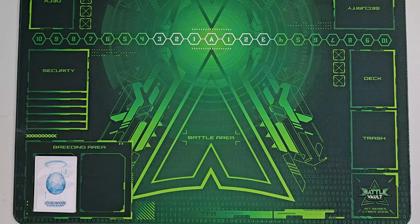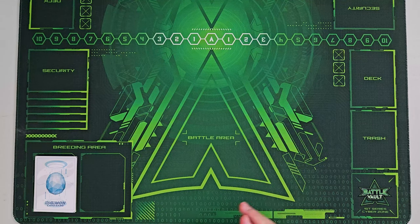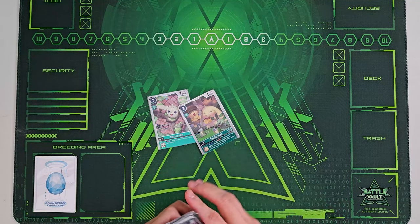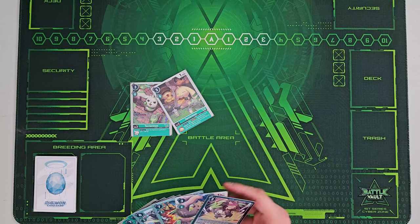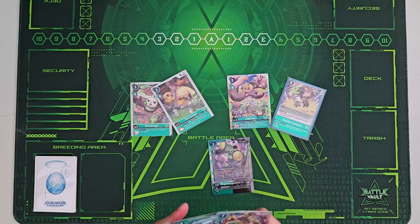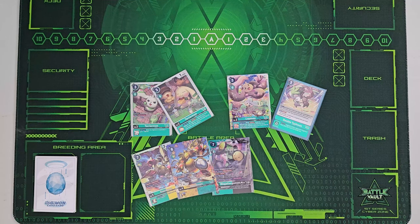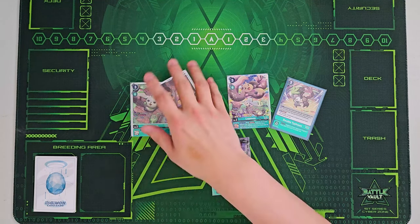Now basic combos and how to play this particular deck. When you open your hand, you want to mulligan for Terriermon name cards because they give the most value for getting into your Digivolution stack. You also want to find your searching cards — Double Typhoon and Lopmon — and of course your Mega Gargomon, Rapidmons, and Tamers. You want to see a line of play where you can go from Terriermon into Rapidmon into Mega Gargomon Ace.